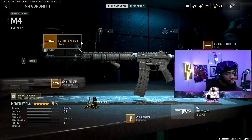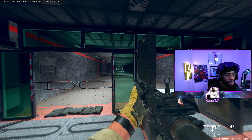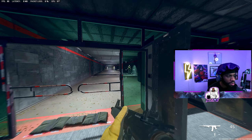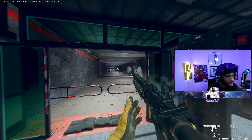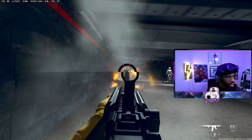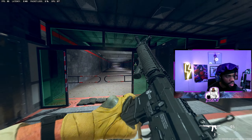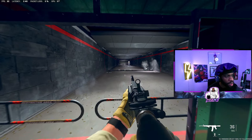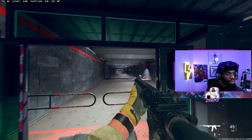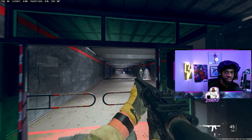The attachments we're using are the Hightower 20-inch barrel, the Demo buffer tube, the Saxon rear grip, 45-round mags, and the Demo firm grip. Now the best part about MW2 is we have a firing range so after every gun I'll test it out. Look at that low recoil and very fast TTK — the gun is insane. This is everybody's go-to AR, so if you want to pubstomp, the M4 is the first gun you need.